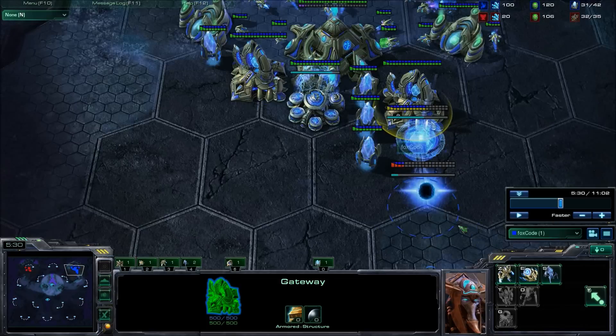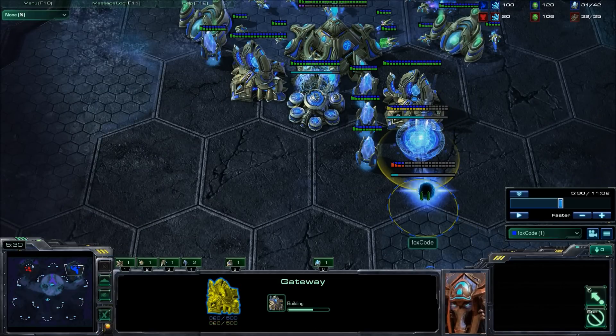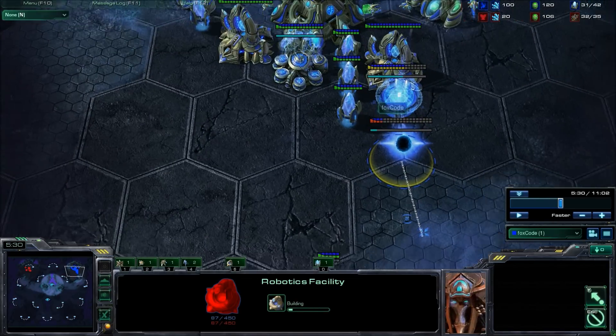So that is the basic build. You will have 3 gateways and 1 robotics facility. This is a very versatile combination - very, very useful.